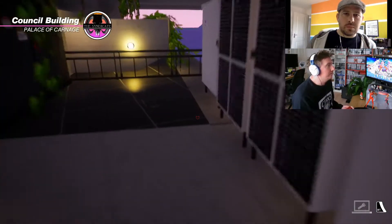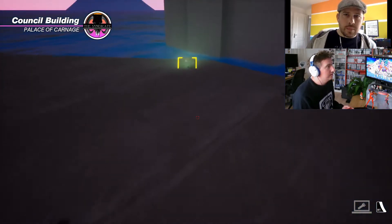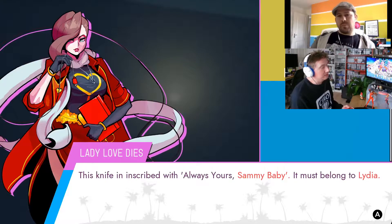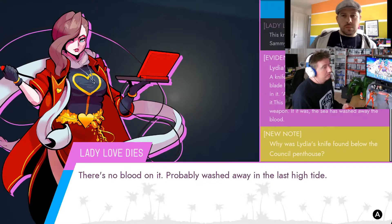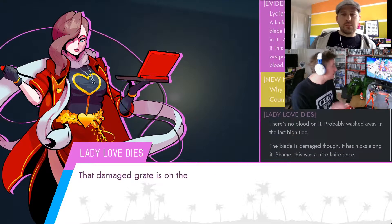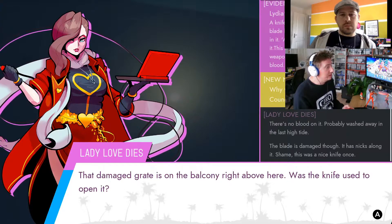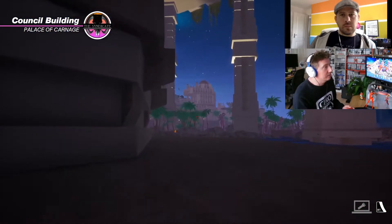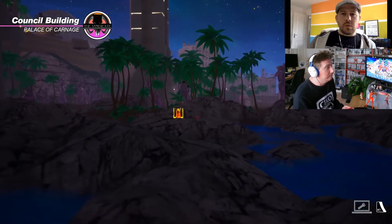We saw there was something else down by the sea — a knife, engraved with 'always your Sammy babies.' We know that must belong to Lydia, because her husband is named Sam. There's no blood on it, so maybe it wasn't used — or maybe the blood was washed away. But the blade is damaged, and that's important: the maintenance hatch we just looked at was forced open, which would have caused damage to a knife. Also, the guards we found earlier had ragged, not clean, throat cuts — a damaged blade would have done that. So maybe that knife was used.